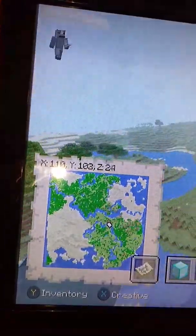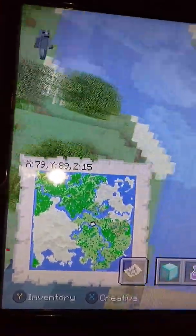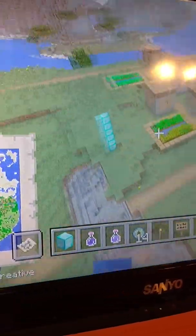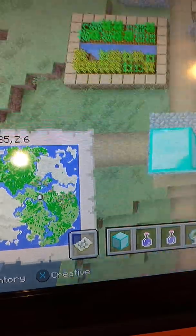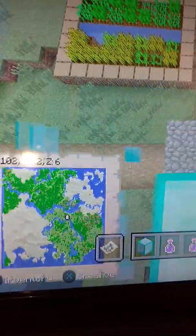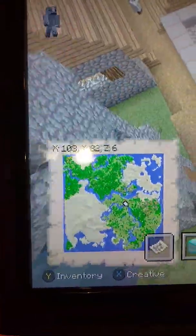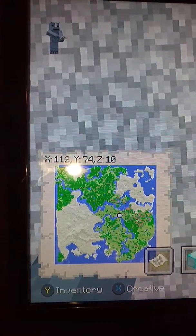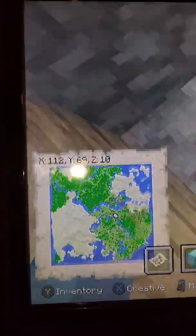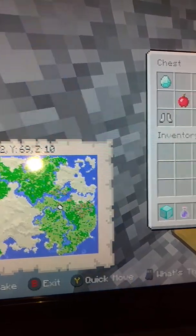So that was villages one and two. Here's village number three, and this one does have a blacksmith. I don't know if you can see, but there is an exposed stronghold ravine — how cool is that! We'll show you that in a little bit. This village spawns at X 102, Y 82, Z 6.